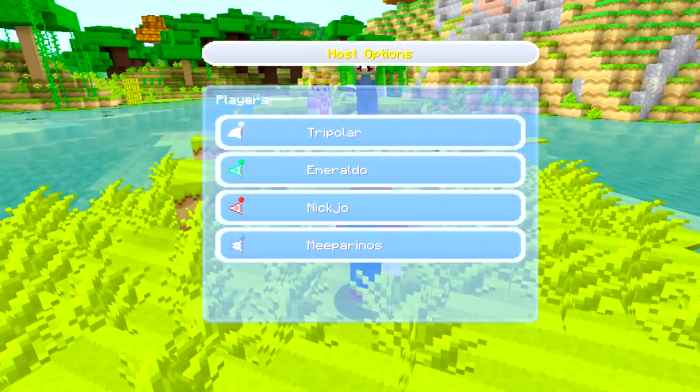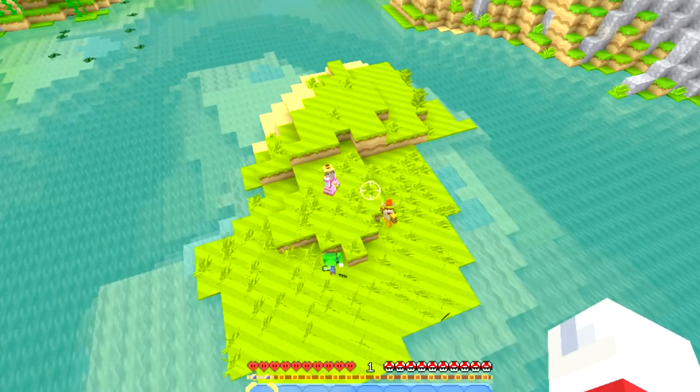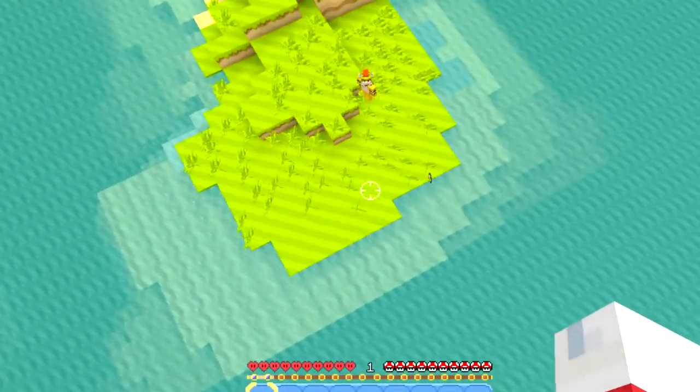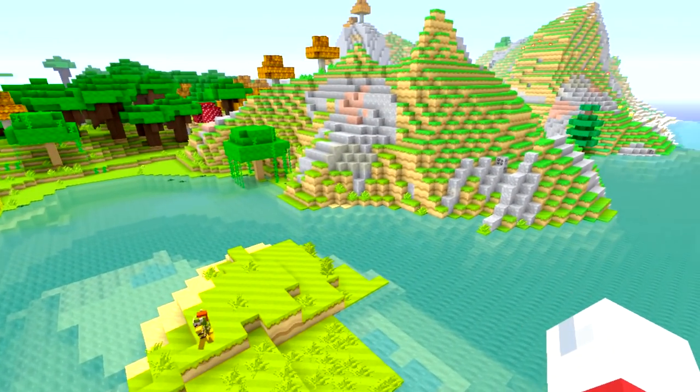Right now we are standing — hold up, someone took away my fly, I'll take it back. We are standing on Yoshi's Island, the future Yoshi's Island that is yet to be built. And guys, let us know if you have any other suggestions in the comment section below.